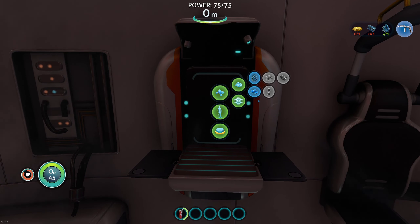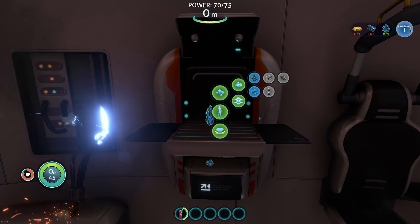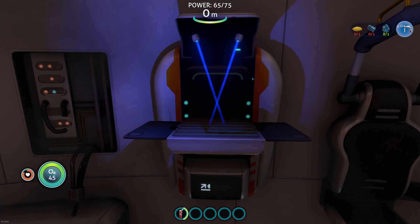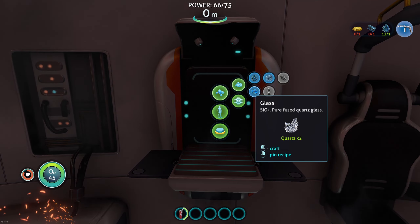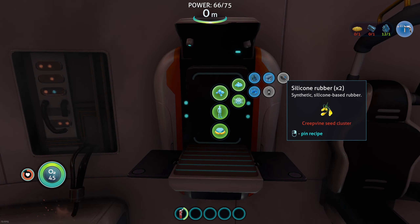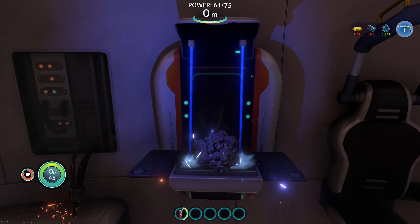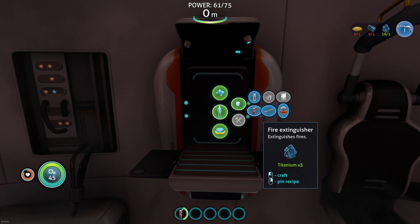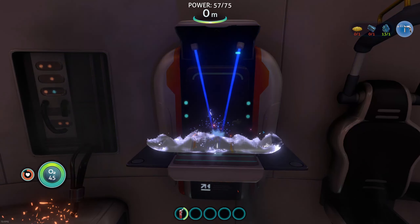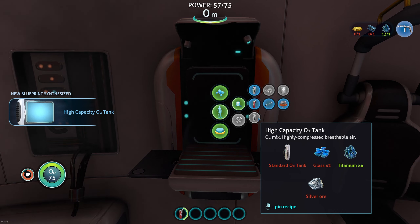Alright, resources — titanium. How many of those can I get? Times four. We are rolling in the titanium. Those silicon will come from those creepvine seeds that we found. Don't want to go too crazy with this. Got us a breathy tank. New blueprint acquired.